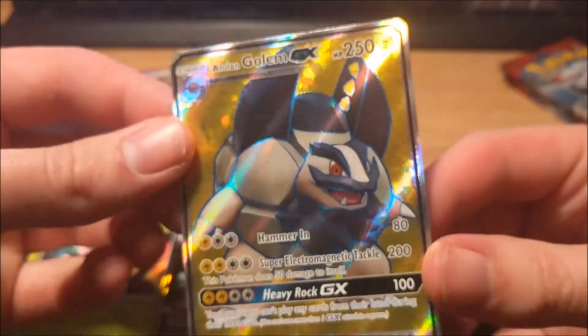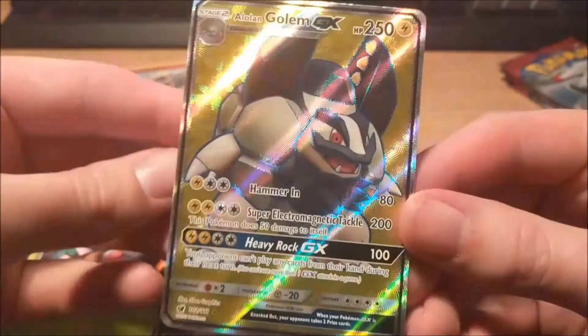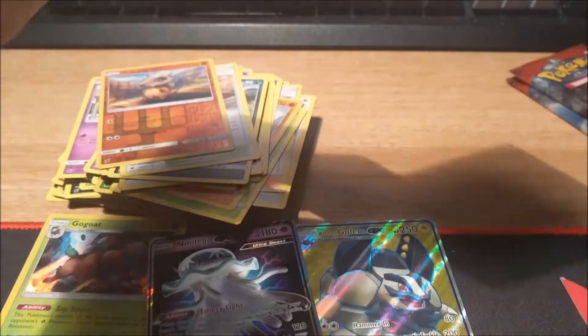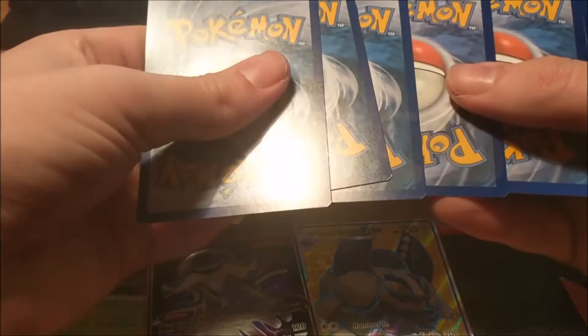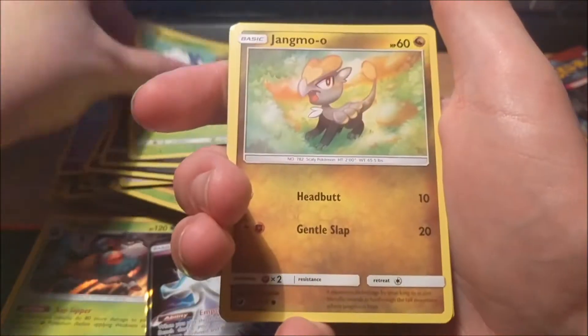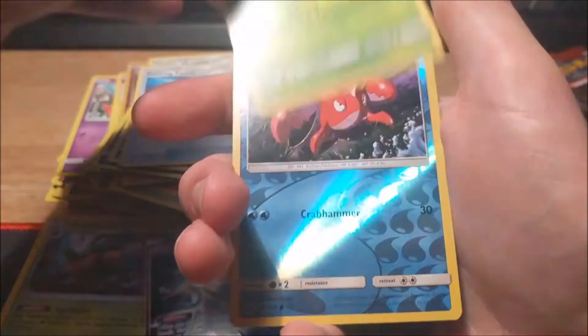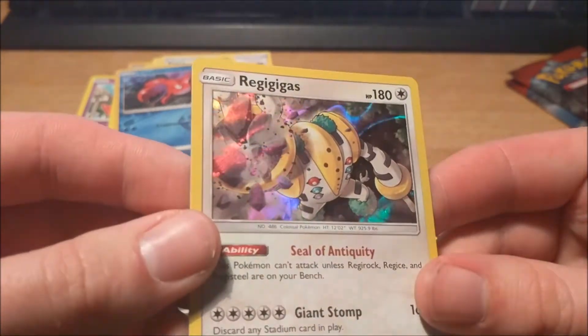That is awesome — I really do like that. That's pretty; if a card can be pretty, I don't know. Next pack: Houndour, Diancie, Karrablast, Jangmo-o, Mankey, Psychic Energy, Psychic Memory, Dashing Pouch, Kakuna, Corpse reverse, and a Regigigas Holo. I love that type of holofoil pattern on the back — it's so psychedelic, absolutely awesome.